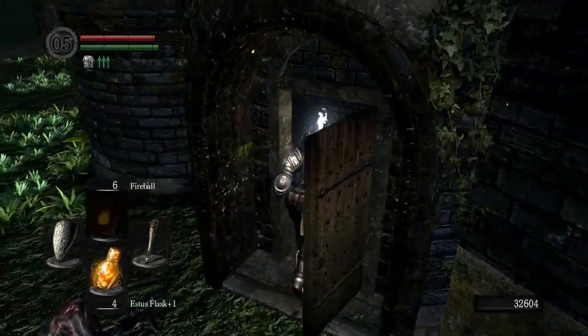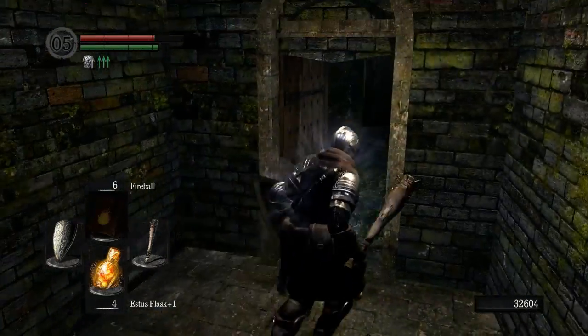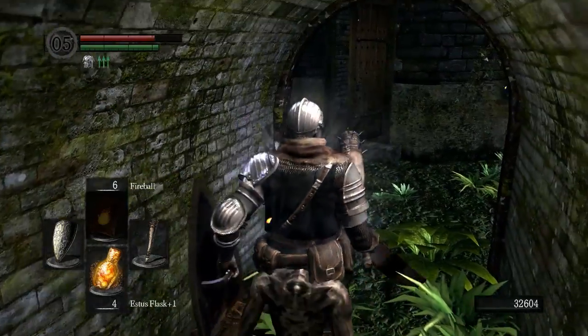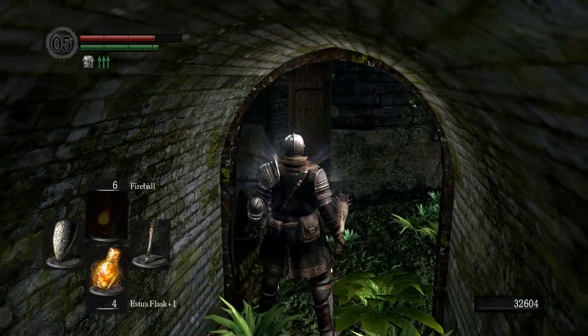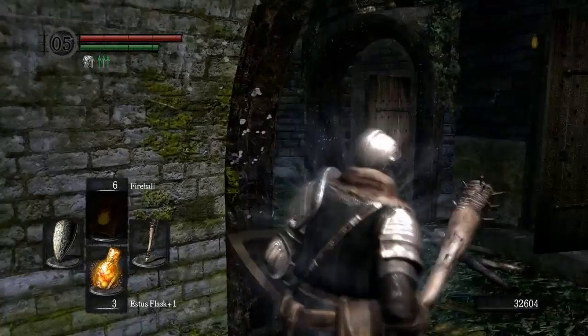He dropped us nothing, what a scumbag. Over here we get the Thief armor set, which looks absolutely badass. And it has really good bleed and poison resistance. So it's a bloody good set of armor. It has no poise, however. So that's a pretty big downside, unless you're good at rolling.